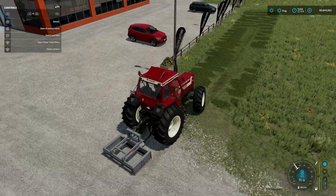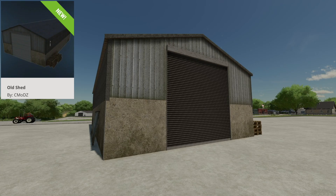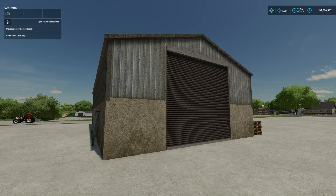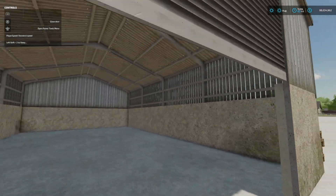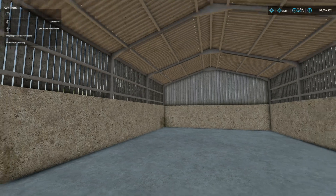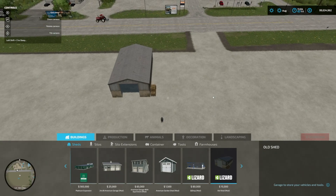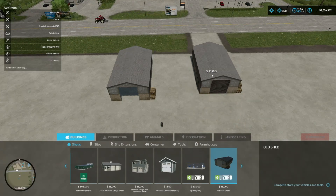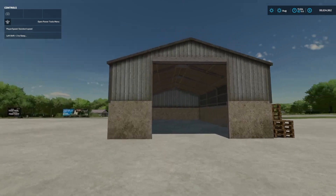Lastly for all platforms today, we have a new placeable — the Old Shed. It'll cost you $15,000. It's just a shed with a little decoration on the outside. No lights inside and no color options, so what you see is what you get. Easy to find: jump into Buildings, then Sheds.